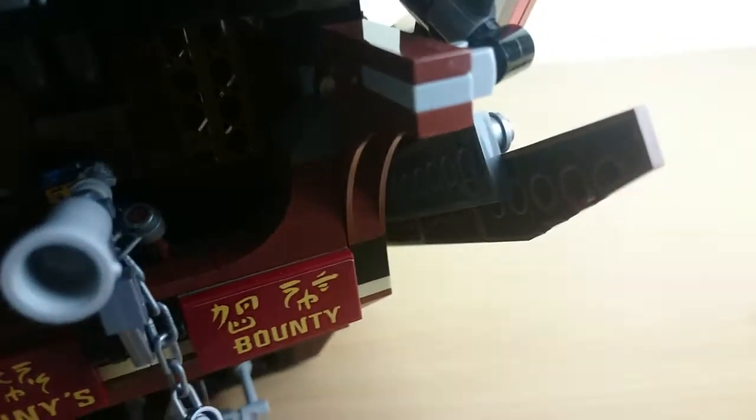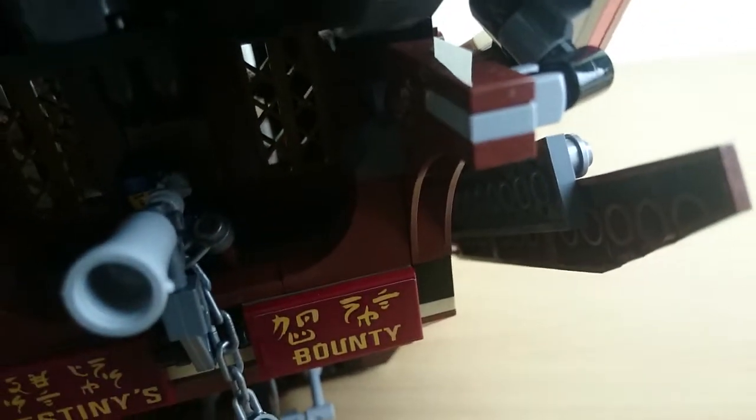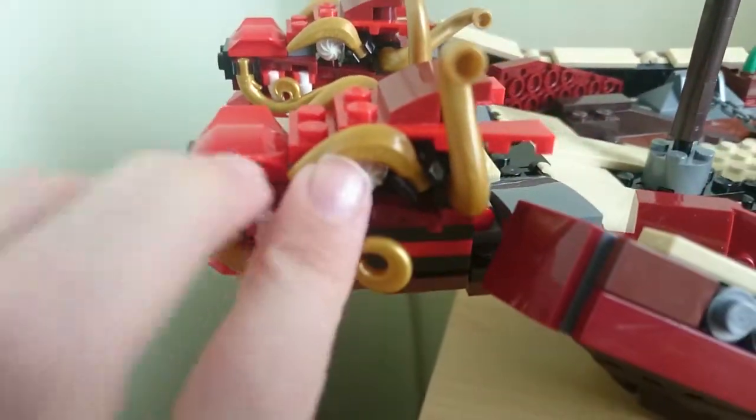Jay is there with his weapon. I'll take him out in a minute. So you can turn it around — it's identical on both sides. There are golden dragons up here, golden pieces.